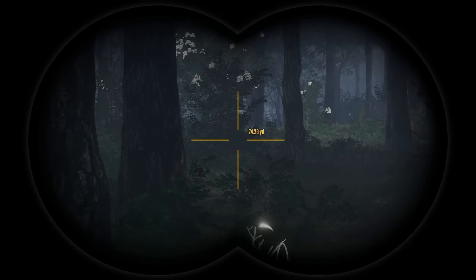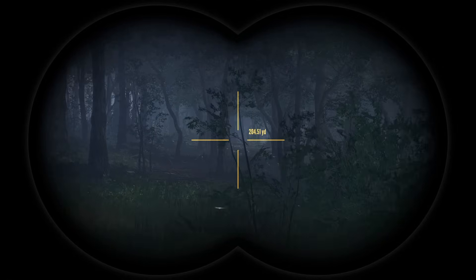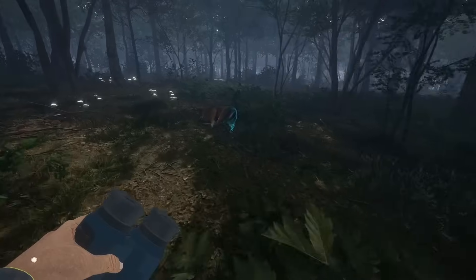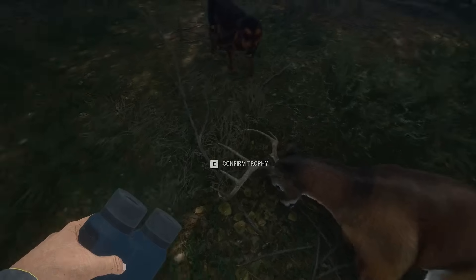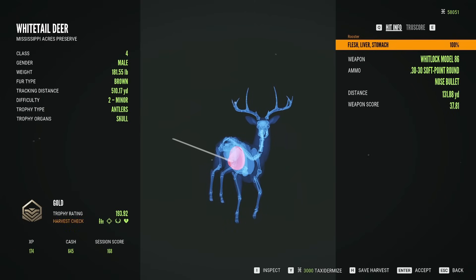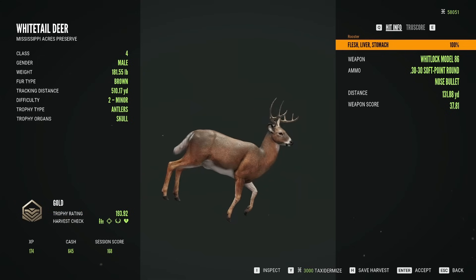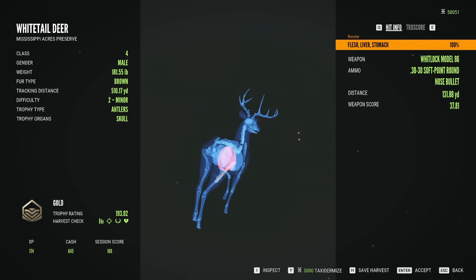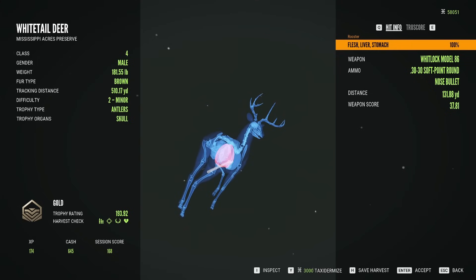Here he is. I'm going to do a little bit of a look, and I think the coast is clear. Let's run up and grab him. You're pretty wide — not bad, decent. You were a brown at 193. Barely a gold, but I will take it. Still a very, very pretty deer. And we got him with a liver shot — just barely managed to squeak it into the liver there. Good shot.